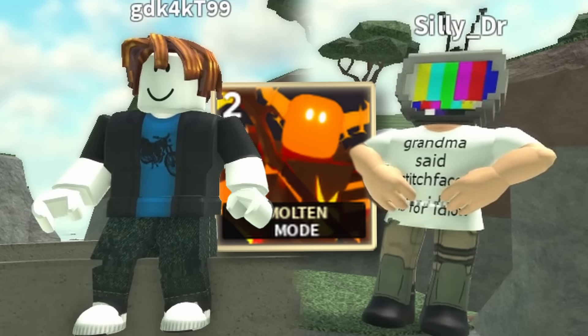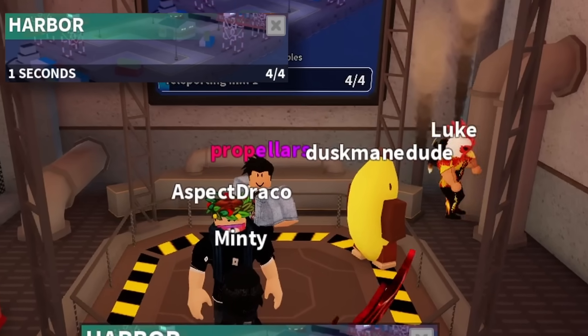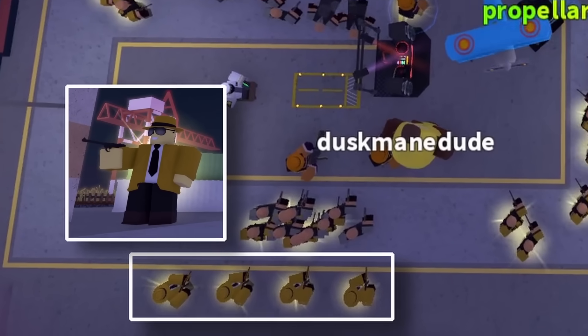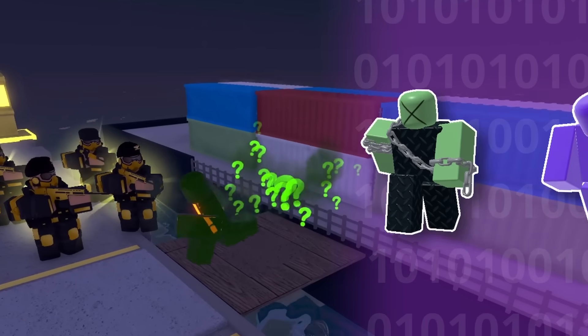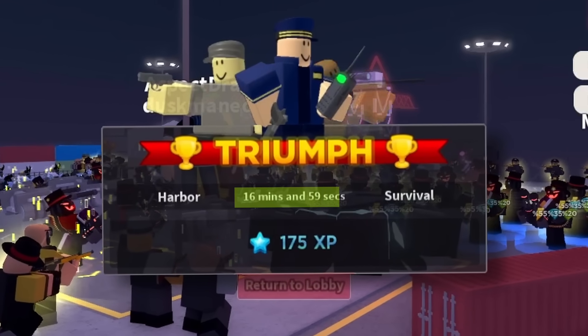For the next game, my team unfortunately picked Molten Mode, meaning I got less coins when we triumphed. The next game was different, however, as I teamed with high-level players. We were all able to farm heavily in the early game, then place a huge amount of towers in the late game, ending up spawn-killing most zombies and melting the Fallen King in just under 17 minutes.